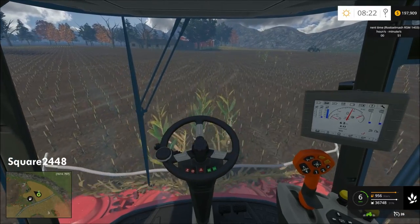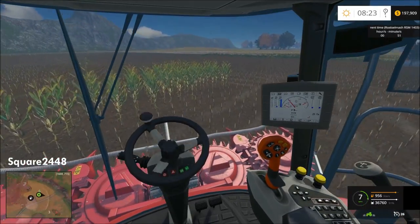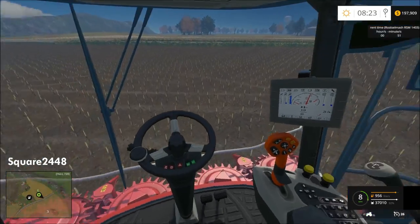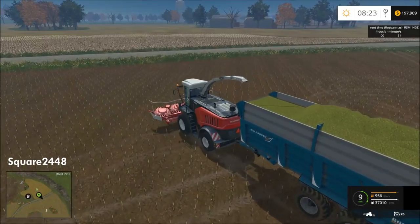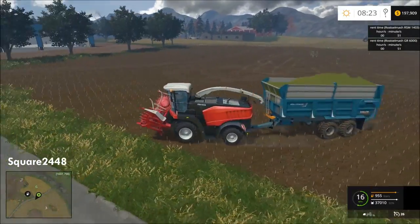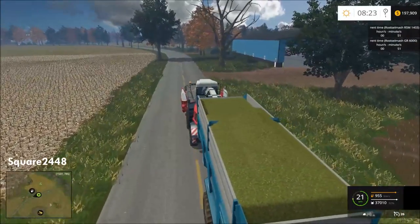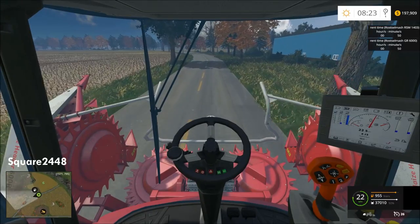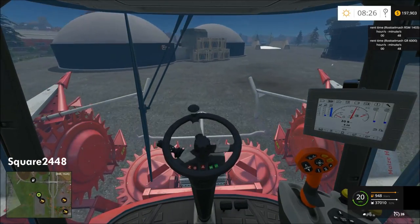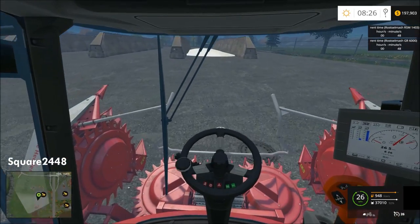This harvest is just about over — we have one more pass and then we'll go unload and take the harvester back to the shop so we don't pay any penalties for keeping it too late. Let's fold this up and go unload. We got 92 percent full, which is lucky — I'm glad it didn't require an extra half-trip to empty.